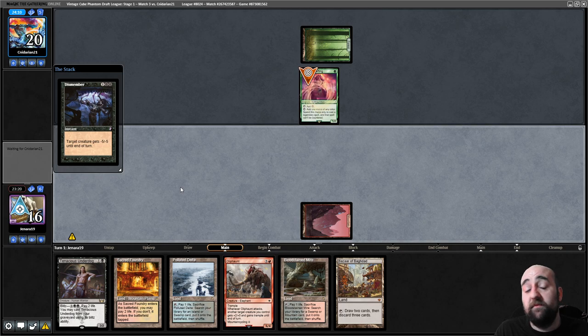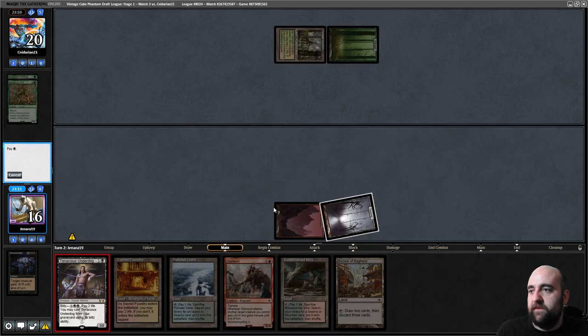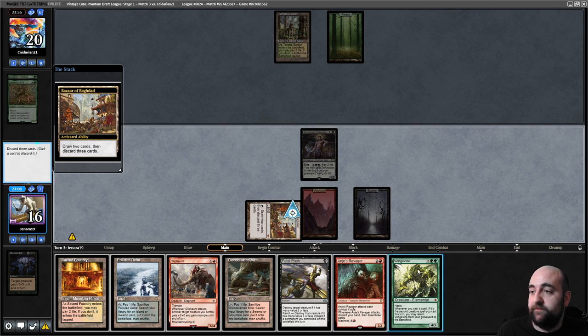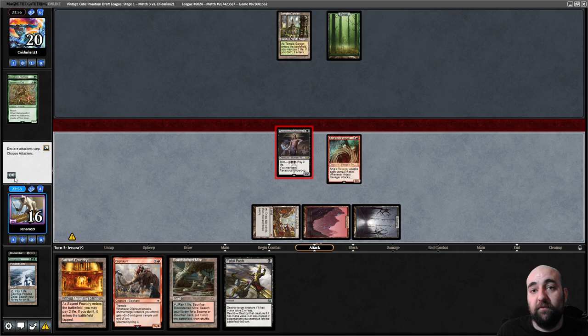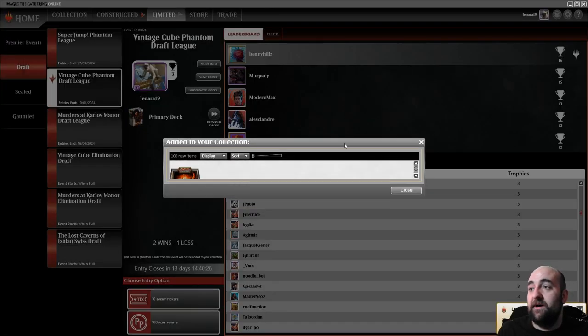Do I want to Bazaar or put the Underdog into play? I think Underdog is fine — we'll start Bazaring next turn. Getting extra mana means we can play Rampager if we draw it. Let's start, wait for the Delta — see, that's why we wait. This was a very efficient use of our resources. Hopefully they play something we can Fatal Push next turn — fetch land into Push into attack draw three. They gave up already — that was so fast!